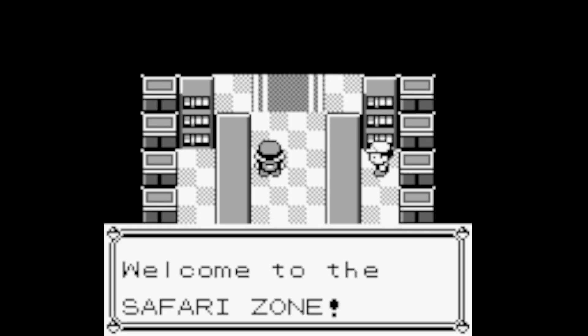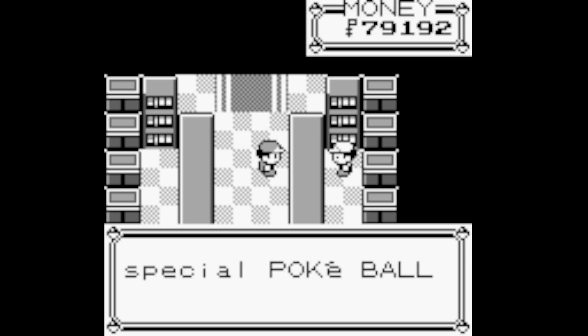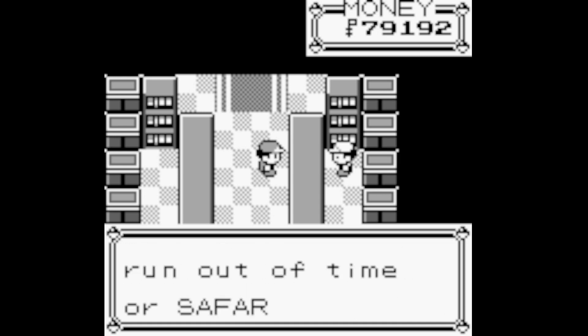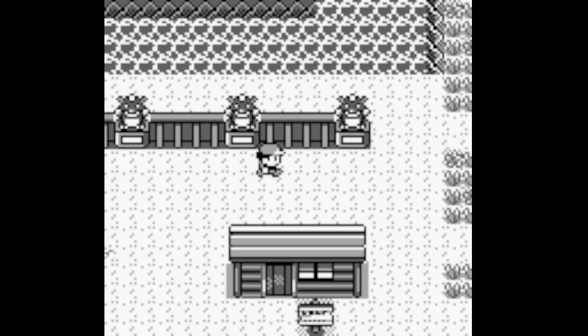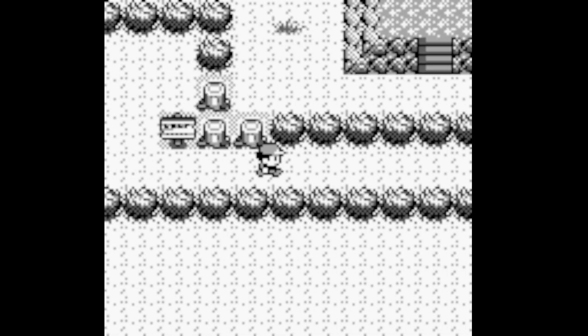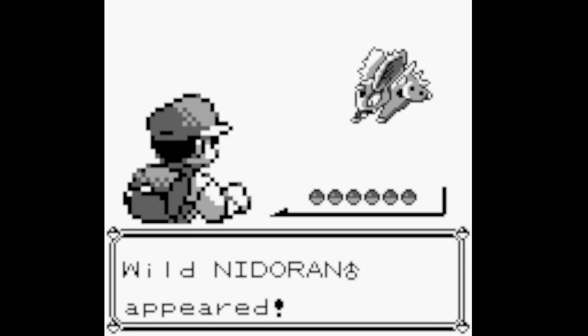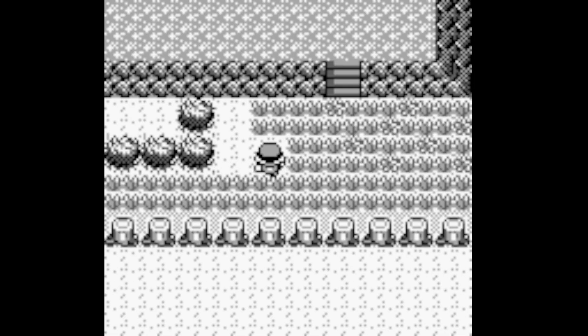Let's go ahead and make our way into the Safari Zone - yes, we've got plenty of money. I'm going to be treating the Safari Zone as one singular area, not each individual section. Let's make our way through the first couple of sections. Our first encounter is a Nidorina, which we already have from Route 22, so we can activate our dupes clause on this.